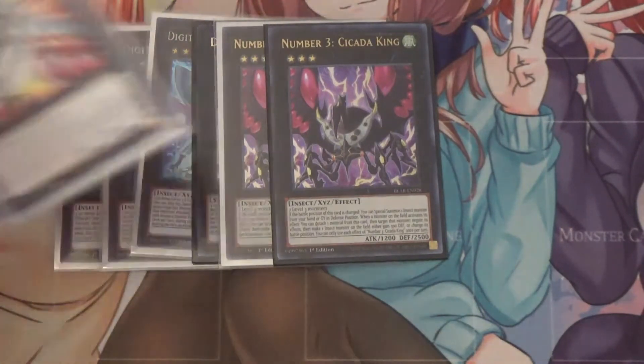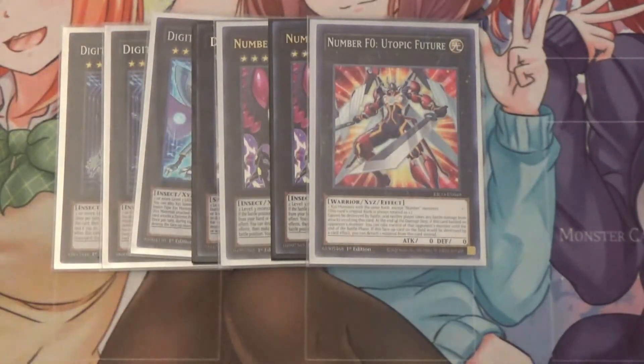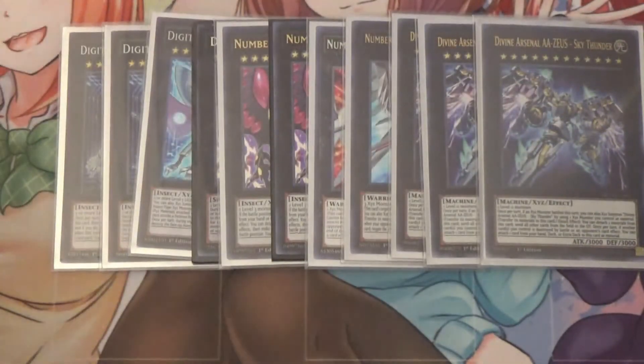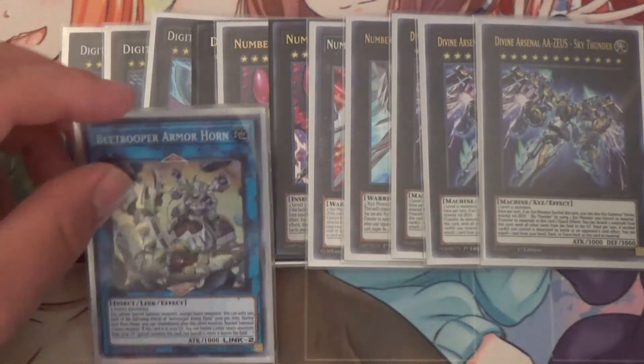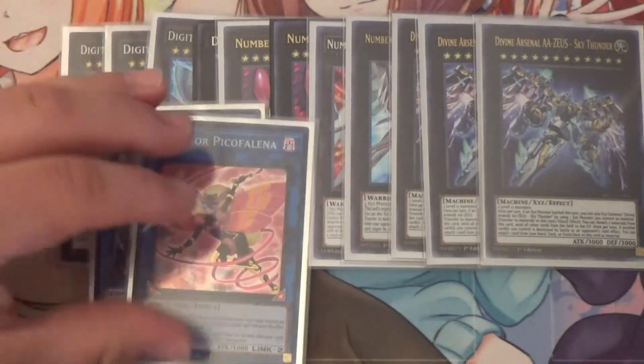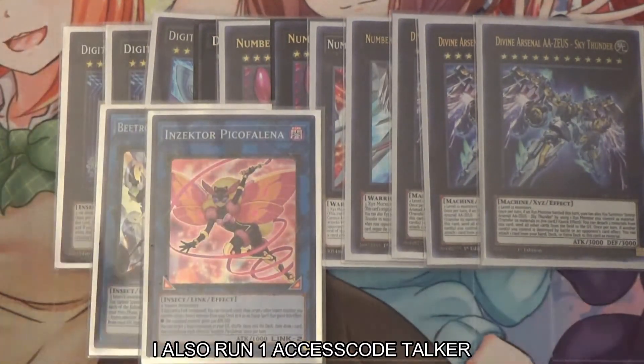I also run one Utopic Future as well as one Utopic Draco Future. I run three Divine Arsenal AA-Zeus, because most often — and I've noticed in most of my matches — I end up using all three of them. Because I run so many hand traps, more or less I go into rank 3, use the hand traps to kind of control my opponent, and then just Zeus away. I also run one B-Trooper Armhorn, Double Stone for Insects, Insector Picofilana for a little bit of recursion, and a Nightmare Phoenix.